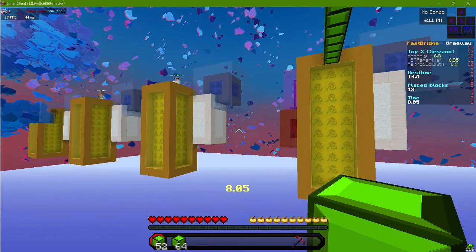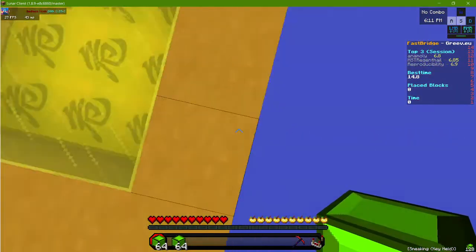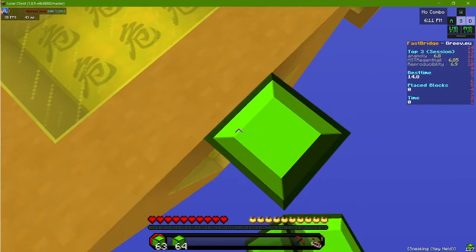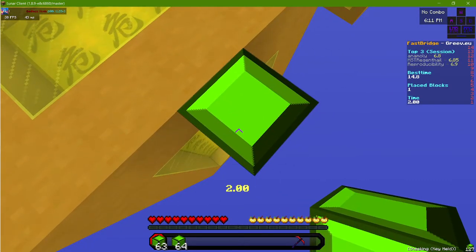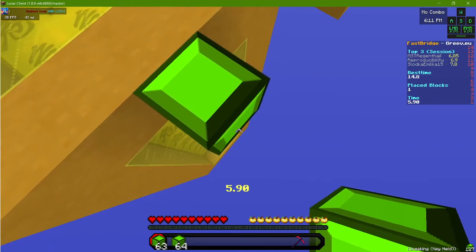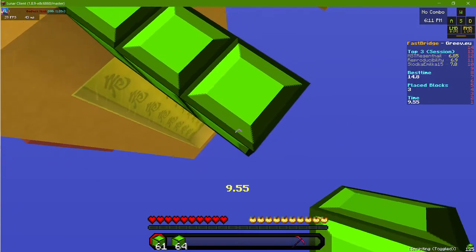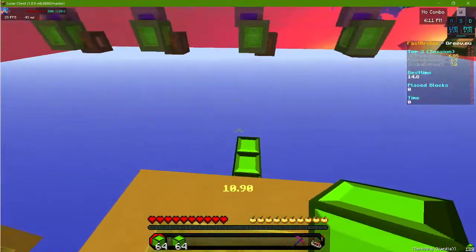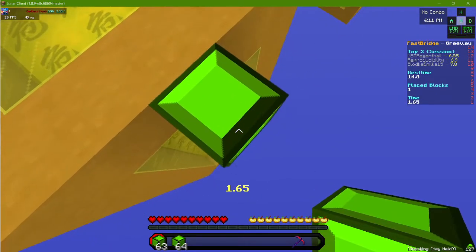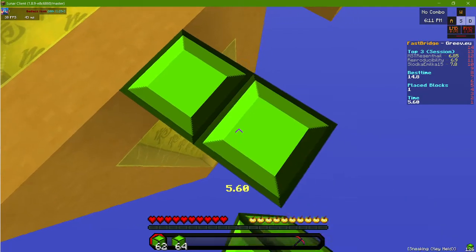To speed bridge is also pretty easy. You just need to sneak, place a block, unsneak, place, sneak again, place a block, unsneak, place a block. You get it now — you need to do that simultaneously, back to back like this.